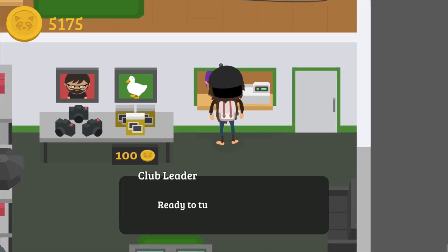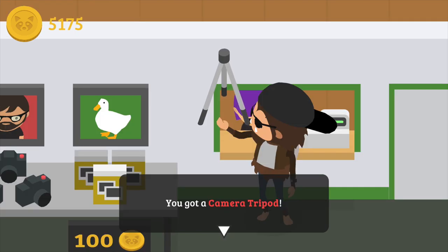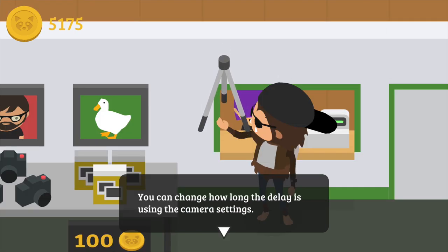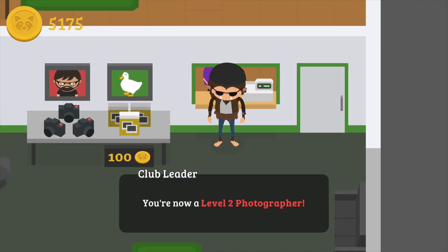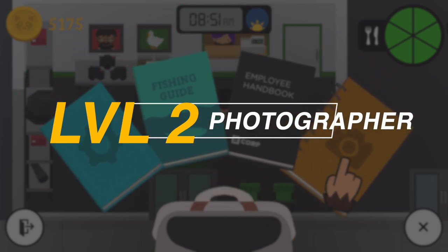Once you have all photos taken, simply go back to the camera gear and deliver all the photos to the camera leader for a special reward — that includes a camera tripod — and of course you will get promoted to Level 2 photographer.